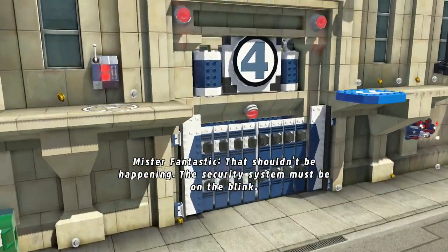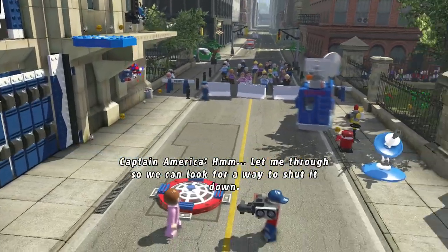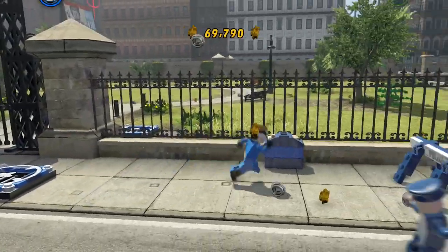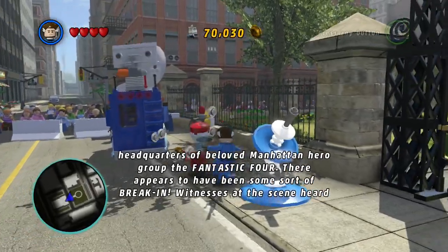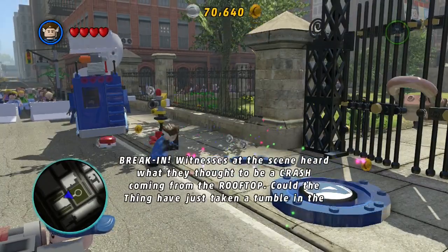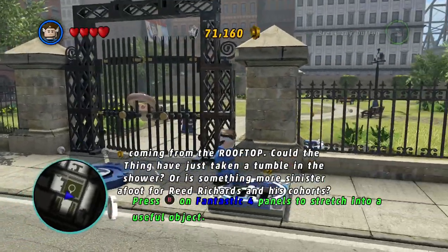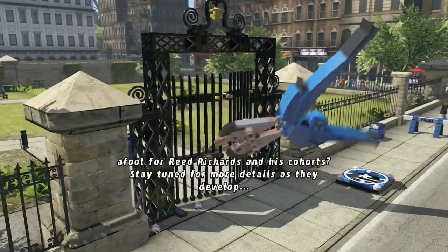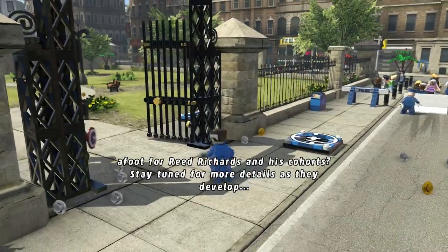That shouldn't be happening - the security system must be on the blink. Let me through so we can look for a way to shut it down. We are live outside the headquarters of the beloved Manhattan Neurogroup, the Fantastic Four. Is this going to help us? There appear to have been some sort of break-in. Witnesses heard what they thought to be a crash coming from the rooftop. Could the Thing have just taken a tumble in the shower? Or is something more sinister afoot for Reed Richards? Very clever. Captain America's now out as well.